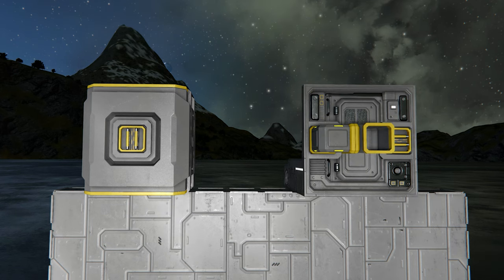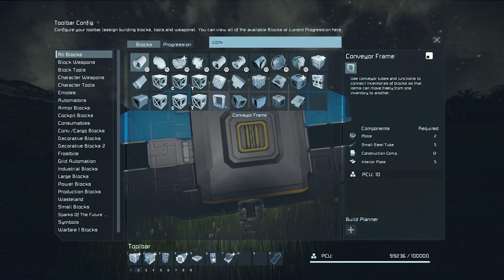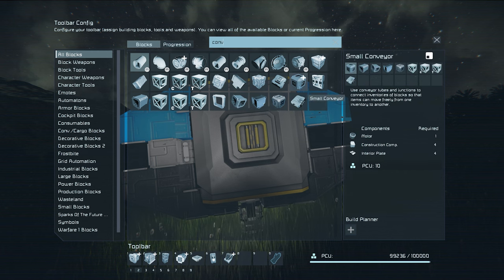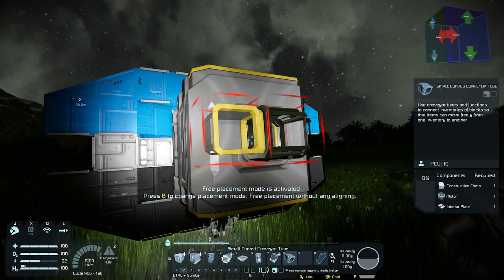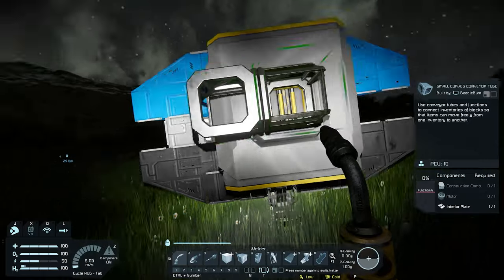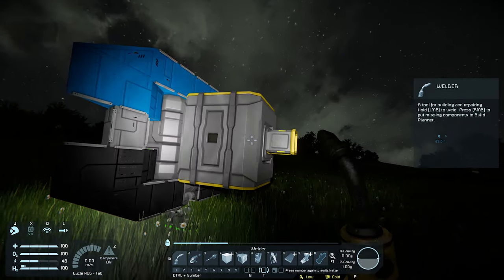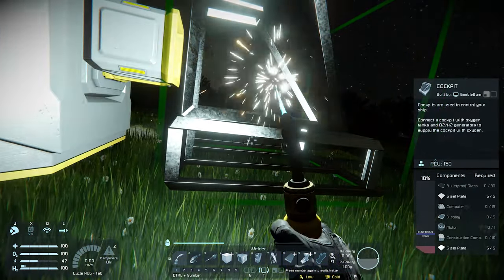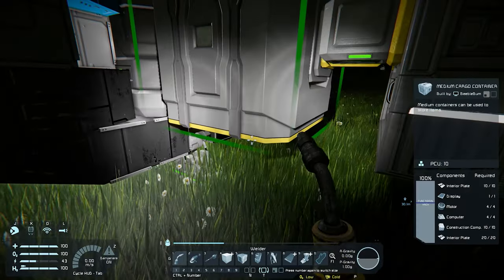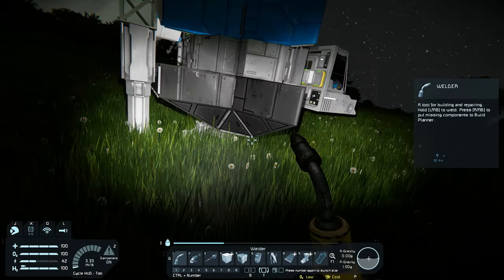In the toolbar config we can search for conveyors, which will give you quite a selection, but we're going to take the small angled conveyor. You could use the collection of conveyors to scroll through different designs, but as we only need the angled one it's much simpler to just select this one. Connect one to the center of the container and then connect another one like this and weld them up. Once that is done we can select the cockpit and snap it against the conveyor. After the cockpit is welded up we can lift the ship up a little so we have more access to build our connector on the bottom. Now that we have a cockpit, let us jump in and open up the toolbar config again.